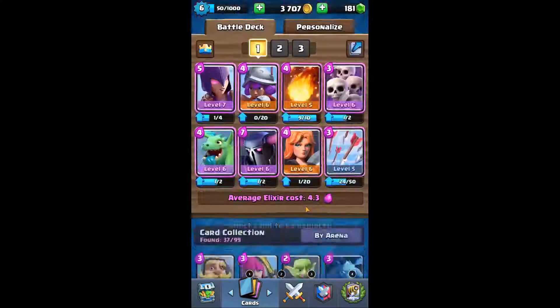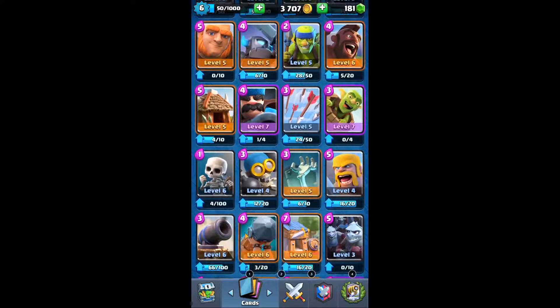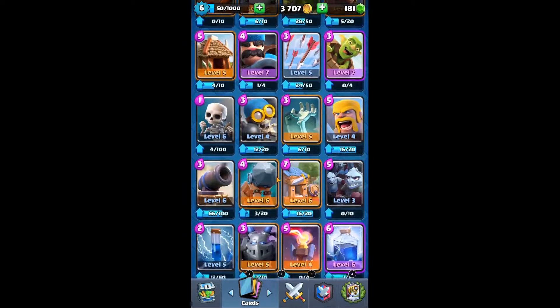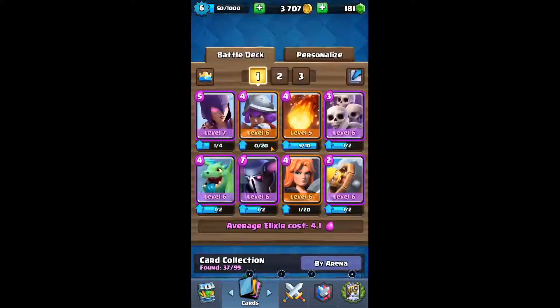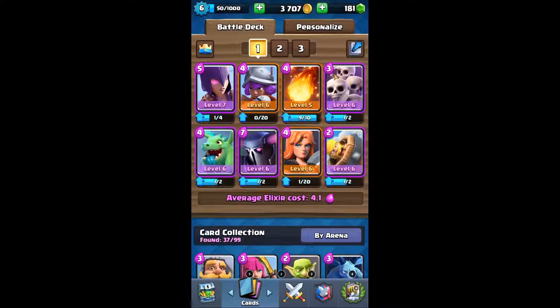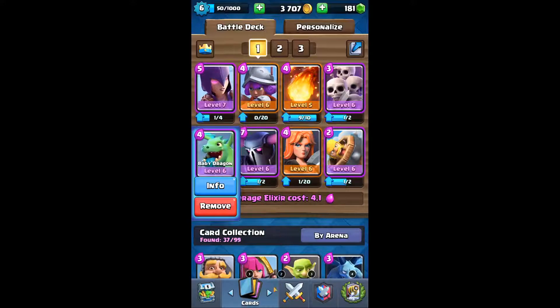I personally now prefer Barbarian Barrel over arrows — I think it's a lot more effective. We may want to take out the witch for something else. This is going to be our comp for now. We got the Skarmy, the Barbarian Barrel, the Fireball. Valkyrie for that Spinjago, as we always say. We got Pekka as our win condition. We got Musket, and Witch for the skeletons and Baby Dragon.